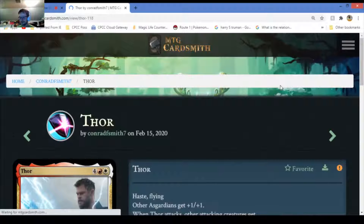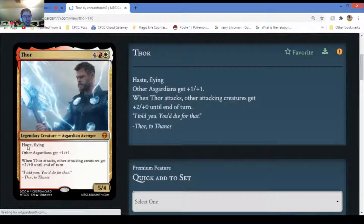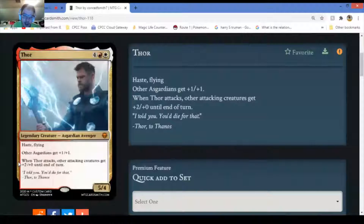Thor, Asgardian Avenger - has haste and flying. Four mana, one fire, one sun or something. Thor gets plus one plus one, and other attacking creatures get plus two plus zero until end of turn. I can see this being mythic. It may be a little expensive but not too much. This is probably easily a nine out of ten for its ability.